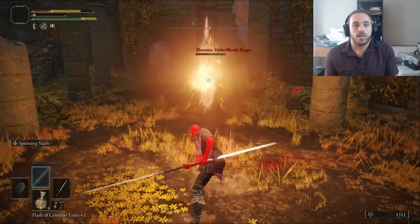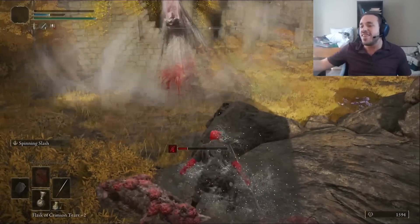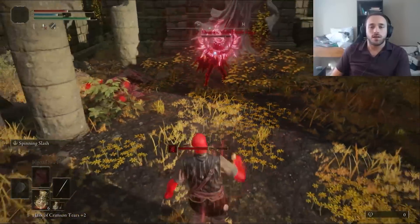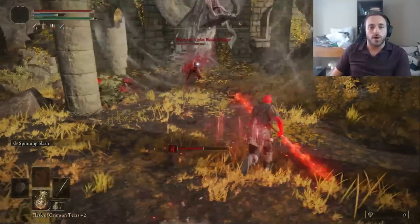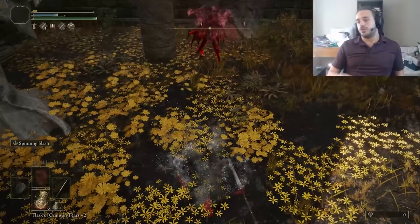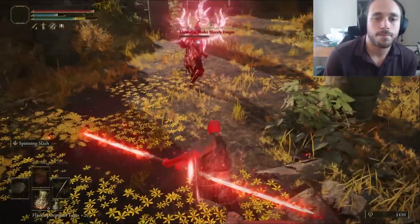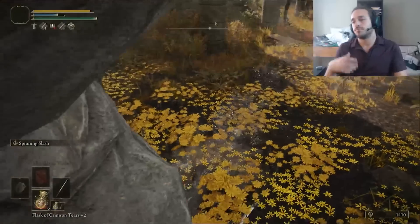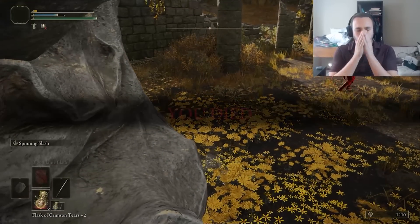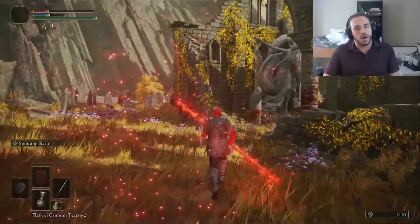Next time we got killed by her blood dog — forgot to kill the dog first. The biggest problem by far is the roar. Sometimes I can hit her out of the animation, other times she poises through and gets it off. It's a one-shot because I foolishly did not invest in vigor first. While I could have just focused on the HP then gotten the rest of the stats later, I didn't, and we take three deaths to just the roar. After five deaths, we finally get through Eleonora and get her Pole Blade.